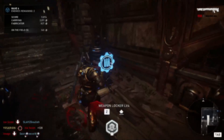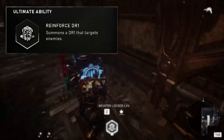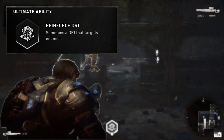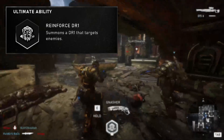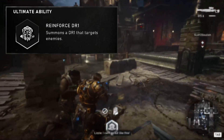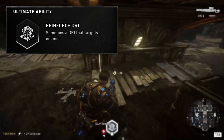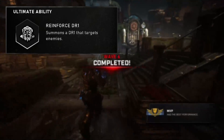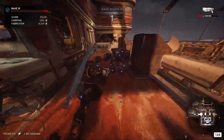Now let's cover Baird's ultimate ability, which is called Technology. Baird will summon a DR1 unit wielding a Tri-Shot that will taunt and attack enemies within a 10-meter radius. The DR1 lasts for 40 seconds and has a base cooldown of 5 minutes.